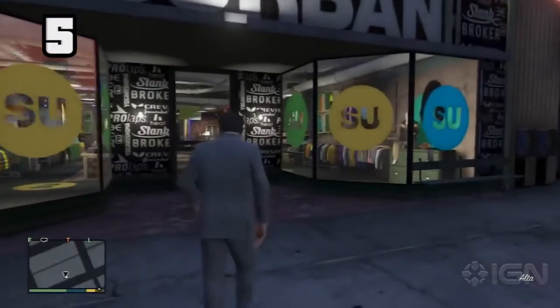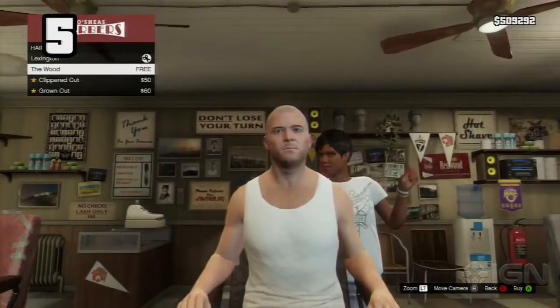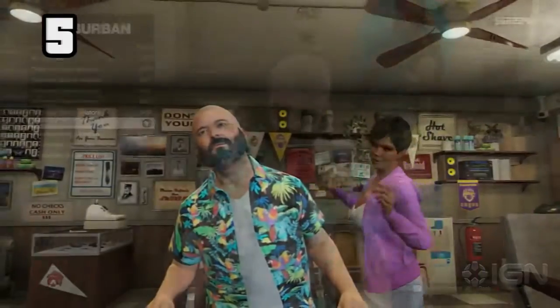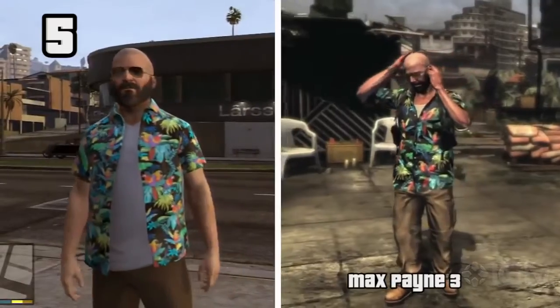At a suburban clothing store, you can purchase a goofy-looking Hawaiian shirt. If you also give Michael the free wood haircut, add a full beard, and throw on a pair of Rimmer's Steel Aviators, he closely resembles Max Payne from Max Payne 3.